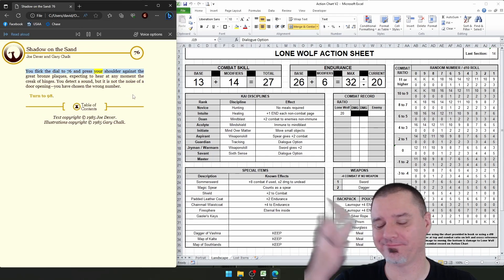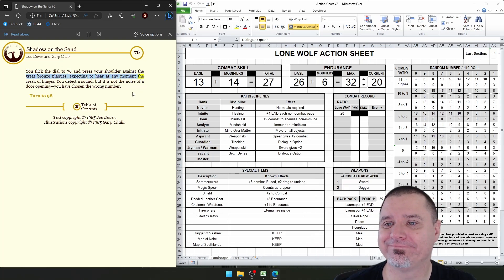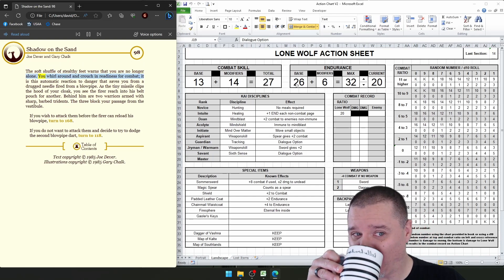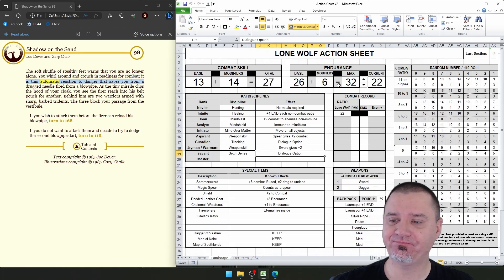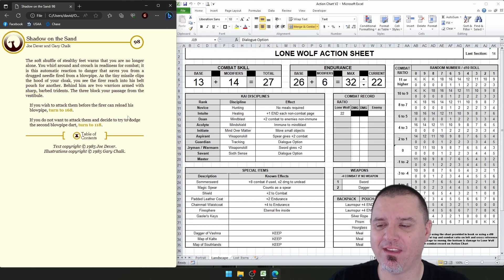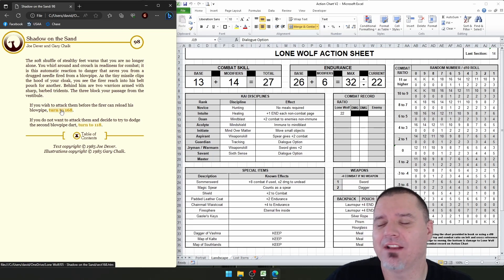You flick the dial to 76 and press your shoulder against the great bronze plaques, expecting to hear at any moment the creak of hinges. You detect a sound, but it is not the noise of a door opening — you have chosen the wrong number. Of course we did. The soft shuffle of stealthy feet warns that you are no longer alone. You whirl around and crouch in readiness for combat. It is this automatic reaction to danger that saves you from a drugged needle fired from a blowpipe. As the tiny missile clips the hood of your cloak, you see the firer reach into his belt pouch for another. Behind him are two warriors armed with sharp, barbed tridents. The three block your passage from the vestibule. We can attack them before the firer can reload, or we can try to dodge — let's just fight these guys and hope for the best.